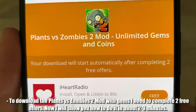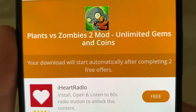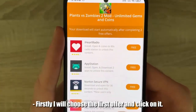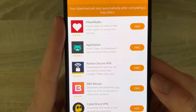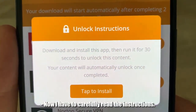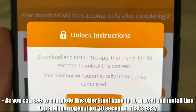To download the Plants vs Zombies 2 mod with gems I need to complete two free offers. Now I will show you how to do it in about 2-3 minutes. First I will choose the first offer and click on it. Now I have to carefully read the instructions. As you can see, to complete this offer I just have to download and install this app and then open it for 30 seconds.